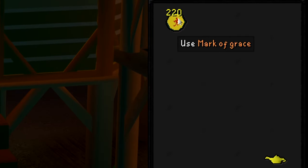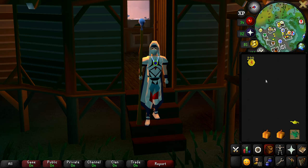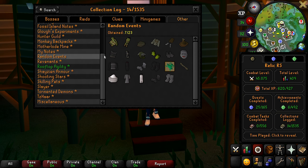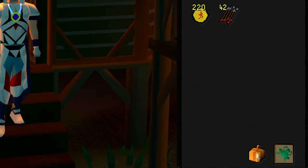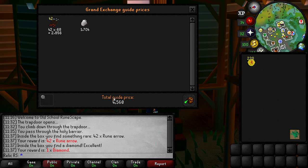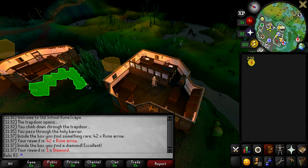We're up to 220 marks of grace and we are 30,000 XP away from level 65 agility. I've been saving up the random event stuff for just a clip instead of recording 800 times. We got our XP lamp from Count Check and we're going to put that on slayer. Every time I get a quiz master random event, I always choose the mystery box because there is a chance of it containing a stale baguette, which is really cool - I've never had it on any of my other accounts. We got 42 rune arrows from the first box and a diamond from the second, so altogether we made 4.5k. Let's throw this stuff in the bank and get back to training more agility.